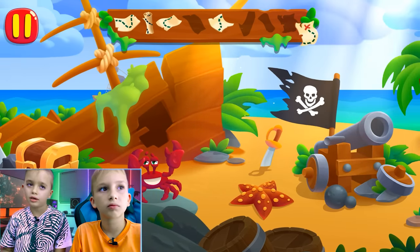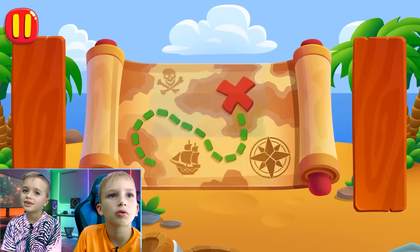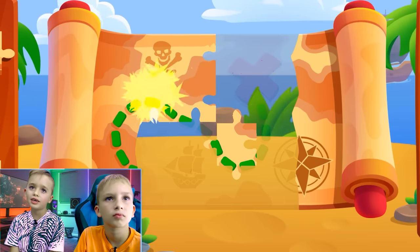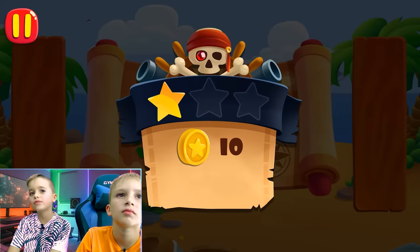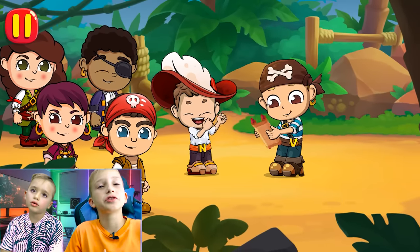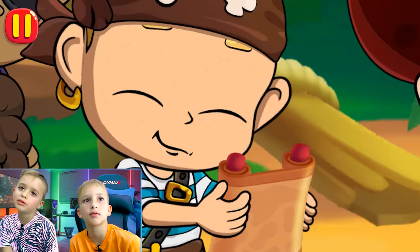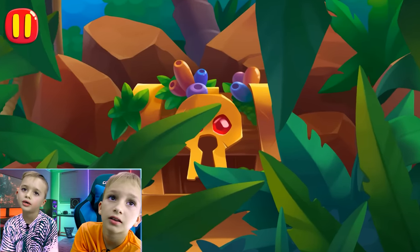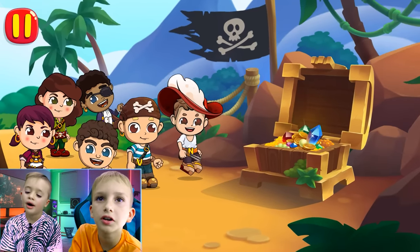Pieces of the map are scattered around the beach. Find them. We have to find pieces. I'm going to take three. Oh, it's over there. Collect the map pieces and put them to their places. Well done! We have a treasure map. Let's go find them. Hooray! They're trying to steal us. Let's check with the map. Almost there! Something is shining behind the bushes. This is a huge chest with treasures. Whoa, that's so cool. We can get three gold.